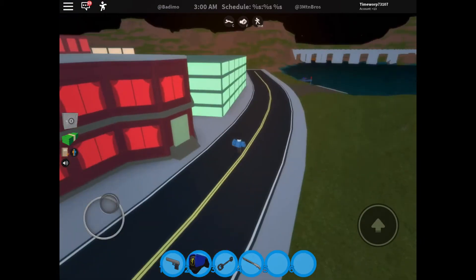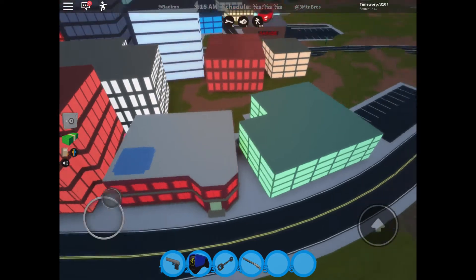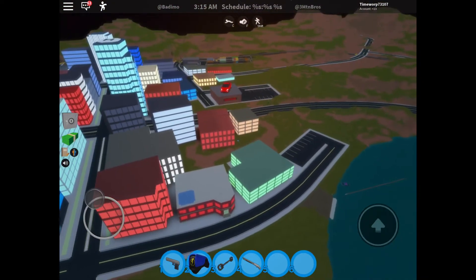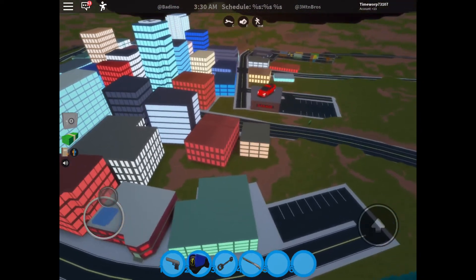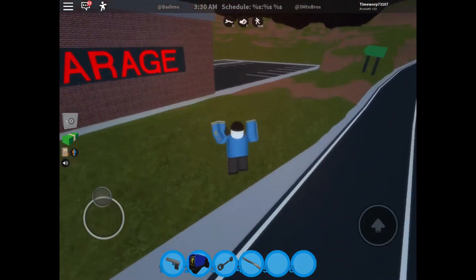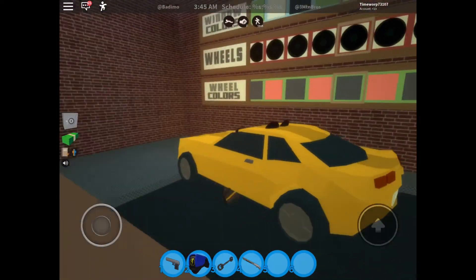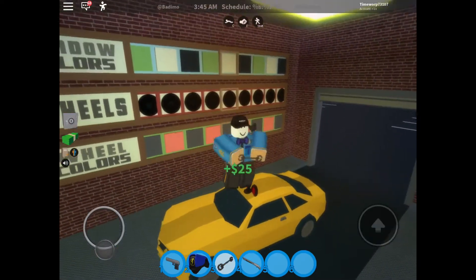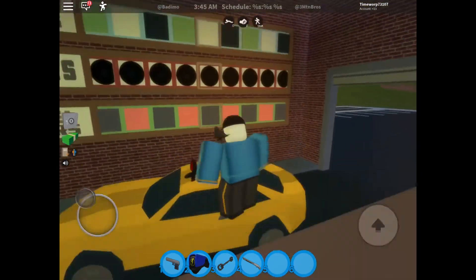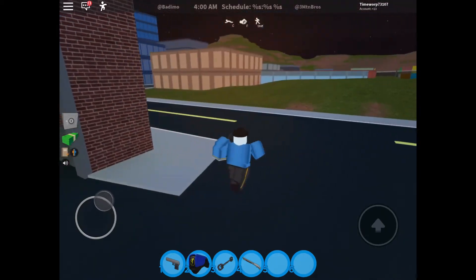The garage — the old Tesla garage! I totally forgot about that. Back then there were only two cars: the Tesla Model 3 and the Camaro. This was changed in the second update when the supercars came. I think I just arrested someone. This was until the garage update when they got rid of it and completely changed it. The old garage — I miss it.